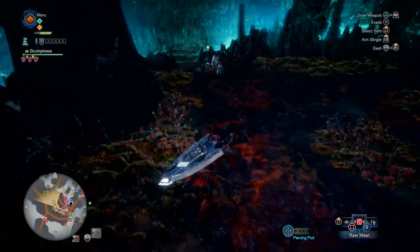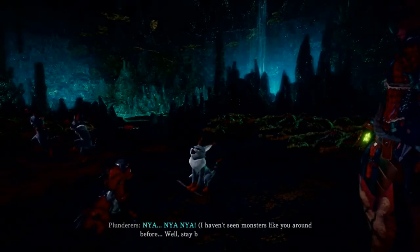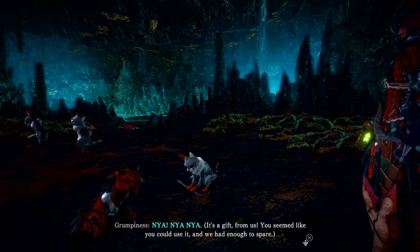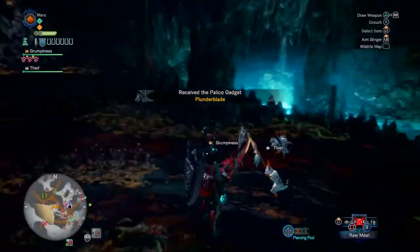Now that they're all dancing around eating, we can go up. It took a second to trigger the cutscene. Oh, I haven't seen you guys do it before. You're friends? Well, here you go — things from the food. Let's roll together. And you get the plunder blade.